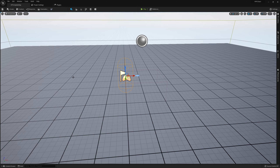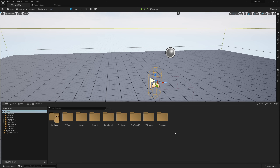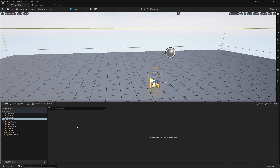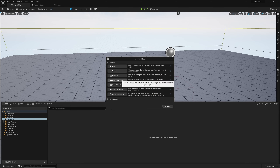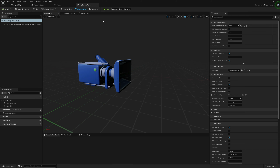Now let's go ahead and get started with writing the code — it's not going to be too complicated. I'll open up content and create a folder called 'management.' Then I'll right-click and create a new blueprint class of type Player Controller, and I'm going to call it PC_StartingPlayer.